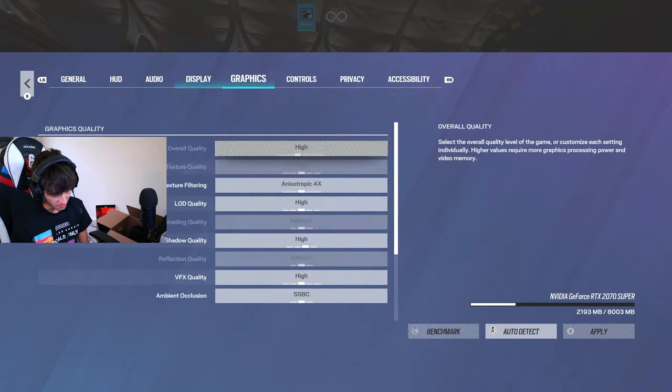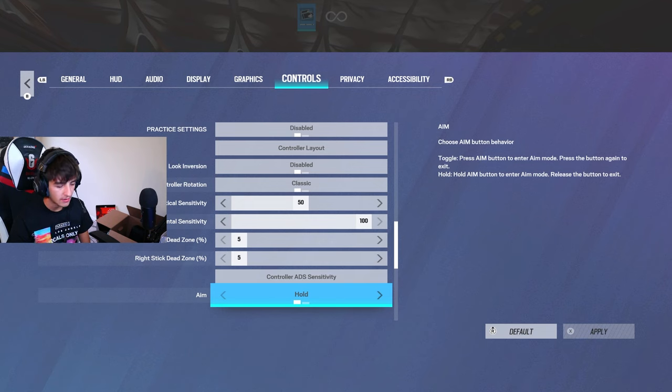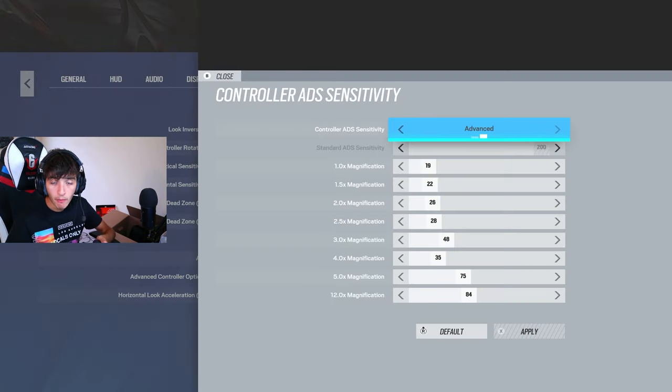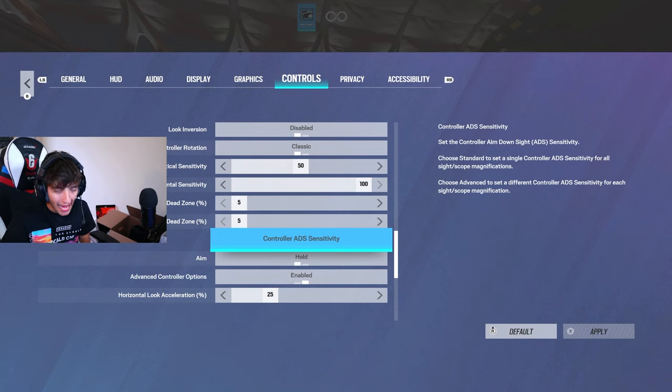Another huge thing with recoil control is your sensitivity. If you are constantly changing your sensitivity, your recoil control is going to be bad. As somebody who does a lot of sensitivity videos, when I first use a new sensitivity, my recoil control isn't always great — I have to take a round or two to learn it. The same goes for your own sensitivity: if you constantly change it, you're never going to learn the patterns of recoil control. With your sensitivity, you learn how much you need to pull down. On a really fast ADS sense you pull down way less versus a very slow ADS sense, so if you're always changing it, you can never learn how much you actually need to pull.